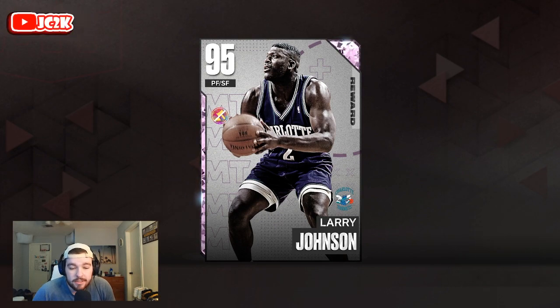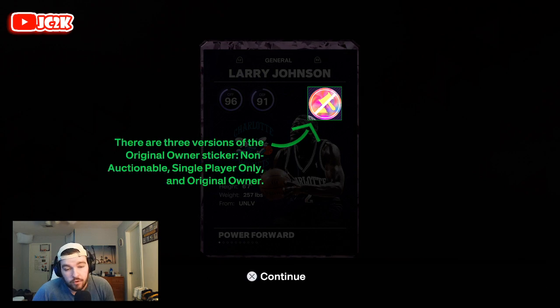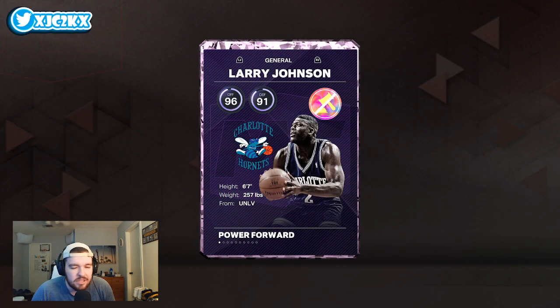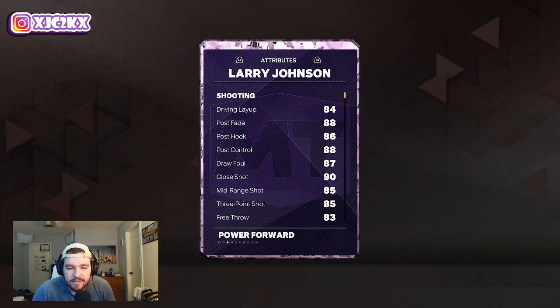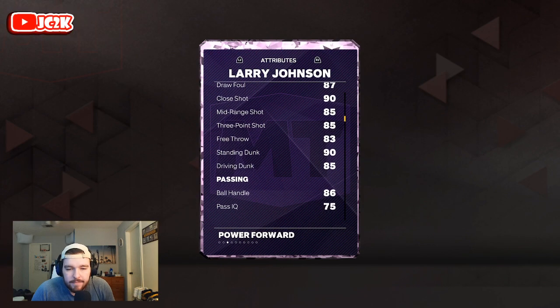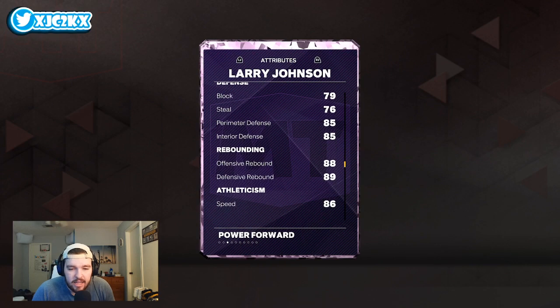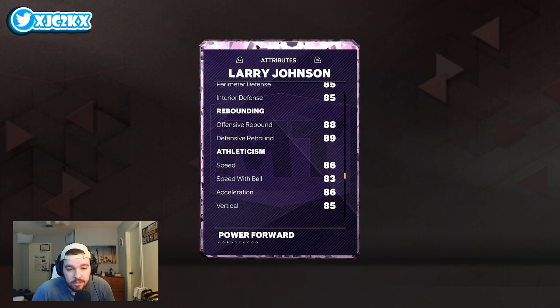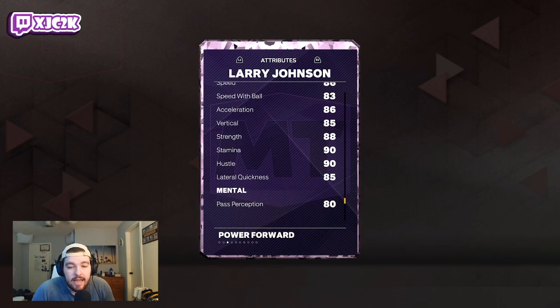Without further ado, let's hop right into it and check out what Larry Johnson is looking like. He's 6'7 at the power forward or small forward position — a little bit short for power forward at only 6'7, but he's going to be fine at power forward because he's got a good player build. Guys like Zion can play that power forward position as well at 6'7. 96 offense, 91 defense, 84 driving layup, 88 post fade, 85 midrange, 85 three-pointer, 85 driving dunk, 90 standing dunk, 90 ball handle, 79 block, 76 steal, 85 perimeter, 85 interior. Pretty solid defender and rebounder as well, with 86 speed and acceleration, 83 speed with ball, and 85 lateral quickness.